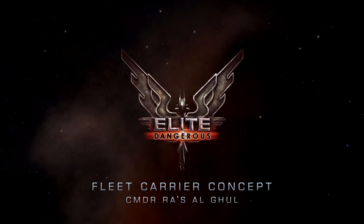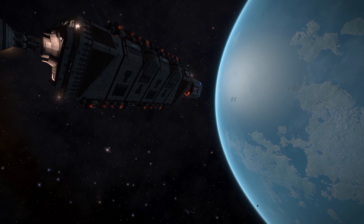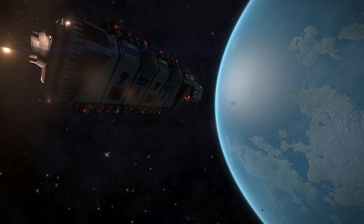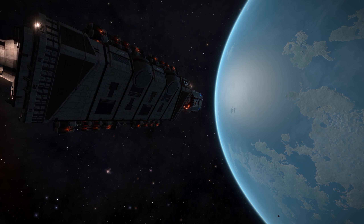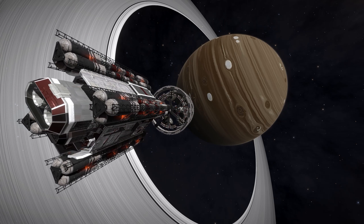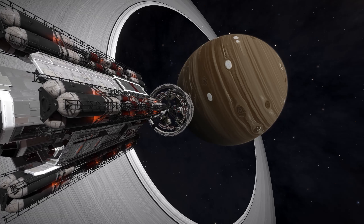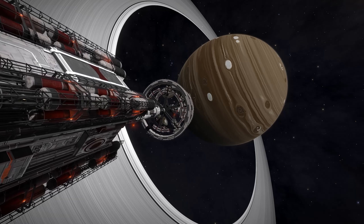This is Commander Ra's al Ghul with a bit of a different style video to the usual. Frontier have announced that Fleet Carriers are coming in Elite Dangerous in 2018. They haven't given any more detail than that, and that's kind of created a blank canvas of imagination around what these things are going to be. The concept I'm going to show here is my opinion and what I want to see them do with Fleet Carriers. I'm not claiming that I speak for everybody, so let's just get that out of the way.